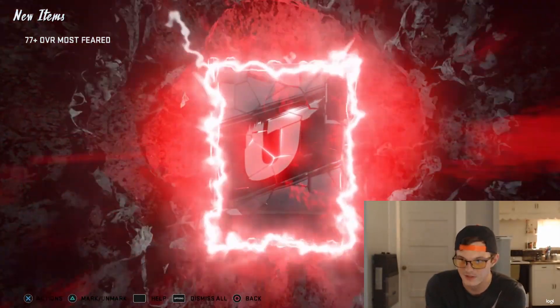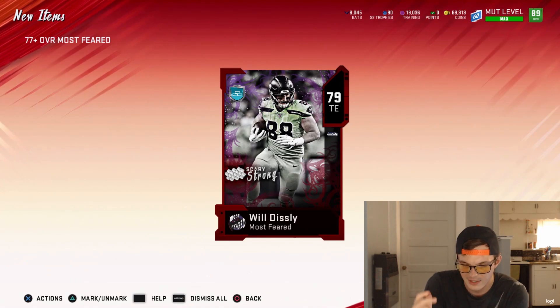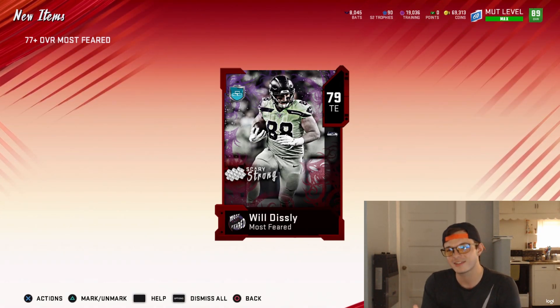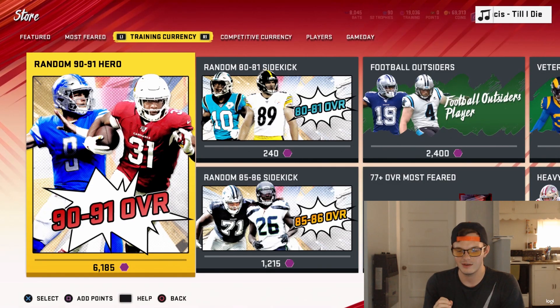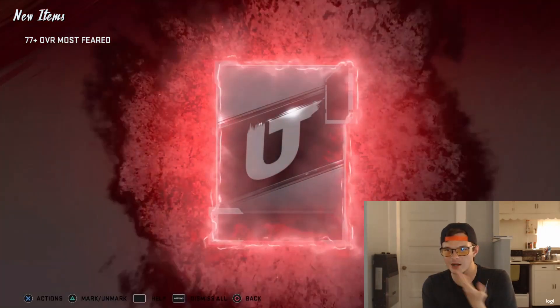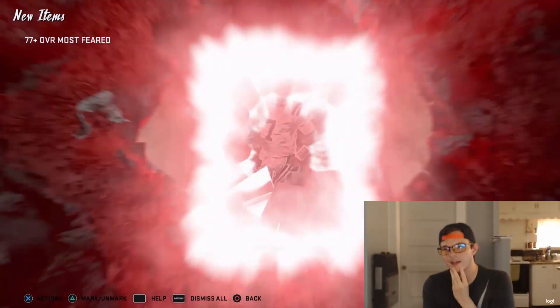Currently the Titans are beating the Chargers, the Ravens and Seahawks are tied, the Saints are beating the Bears by nine, and then we've got Eagles and Cowboys tonight on Sunday Night Football — I'll be watching some of that. And Patriots and Jets tomorrow. I have Le'Veon Bell, so that's really my only stake in that game. That's kind of my rundown of what's going on in the league right now.